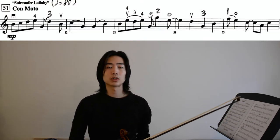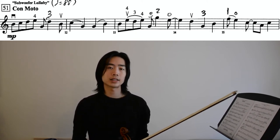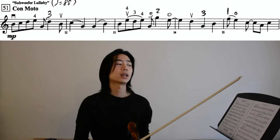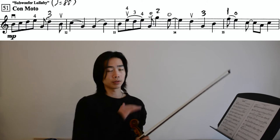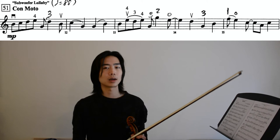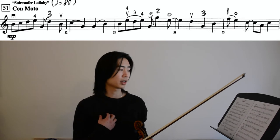Now let's move on to section con moto at measure 51, now at quarter note equals 88. The hardest part about this passage is rhythm. Please practice slowly with a metronome. Count the subdivisions and really feel where the downbeat of each measure is — the first beat of each measure. Try not to accent the first beat; if there's a syncopation with a note tied over the measure, you just need to feel it inside. Don't show it with your bow, but feel it.